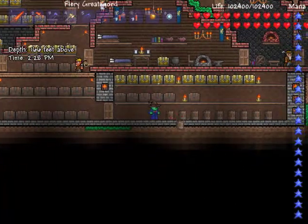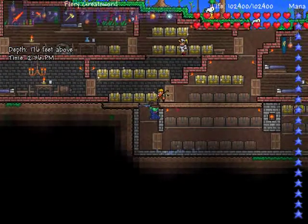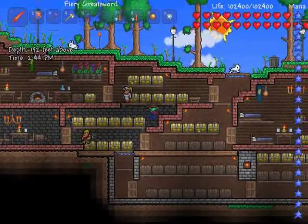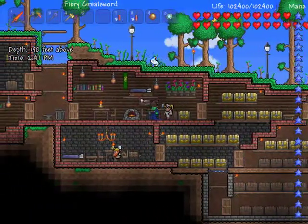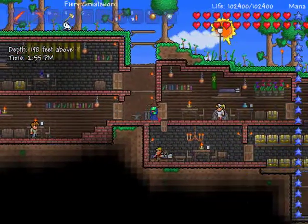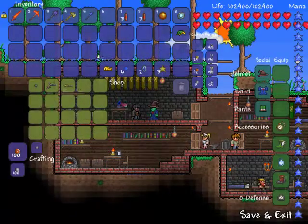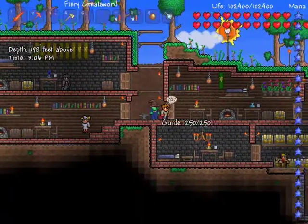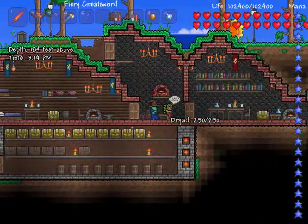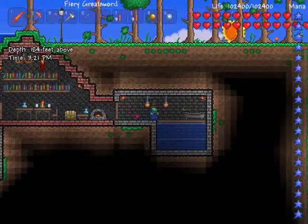I hope these barrels are empty. This is the room for the Demolitioner, and this is the room for the Nurse. This is the room for the Guide, and above you I have the Arms Dealer — he sells free stuff. This is the room of the Merchant, and this is the room of the Druid. I also have a bathroom — somehow I decided I needed a bathroom.